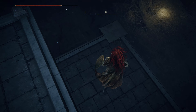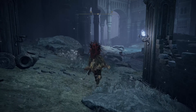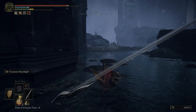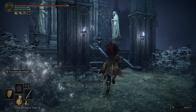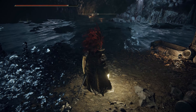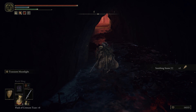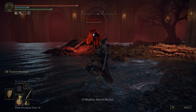Once you arrive, drop down and pick up the Site of Grace right in front of you. From here, run forward in a pretty straight line, avoiding all the NPCs, until you get to a church-looking place on your left side. Going inside, you'll find an elevator — take it down. Once out, you'll find another Site of Grace right in front of you, then run forward through this tunnel, making sure you avoid the nasty NPCs on the other side.